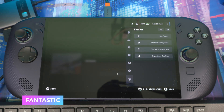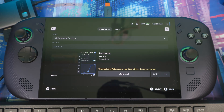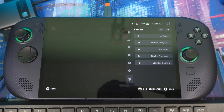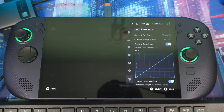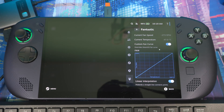The next plugin is called Fantastic. A lot of people have been asking about fan curve control. If you install Fantastic, it lets you control your fan curves yourself. You can enable custom fan curves and then adjust them however you want — make it a little quieter or give it more airflow to cool your system better.